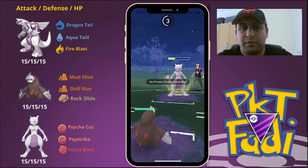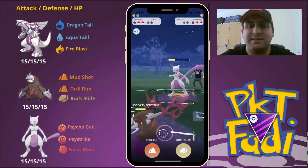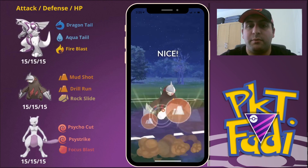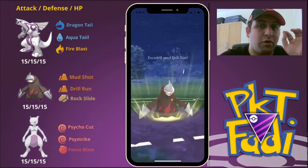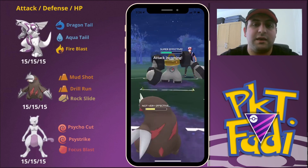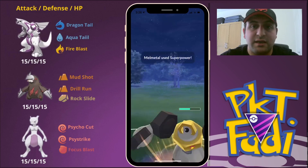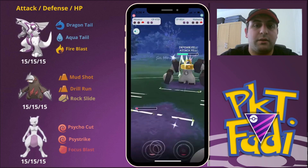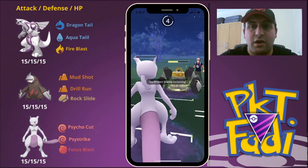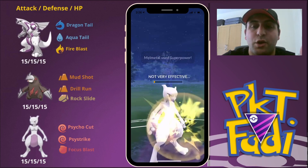My opponent is going to be going for Psystrikes against our Excadrill and we're not going to be able to really bring this back. We're going to go for a Drill Run, and this is going to be enough to take out my opponent's Mewtwo. Now here I could have maybe charged up a bit more and prepared for the Melmetal in the back, but I was panicking and wasn't thinking straight. So we're just going to be hit with that Super Power and taken out. They build up enough energy to get to another Super Power right before we can get to a Psystrike with our Mewtwo — so we pretty much lose that, but I'm not even mad. My opponent played pretty well there.